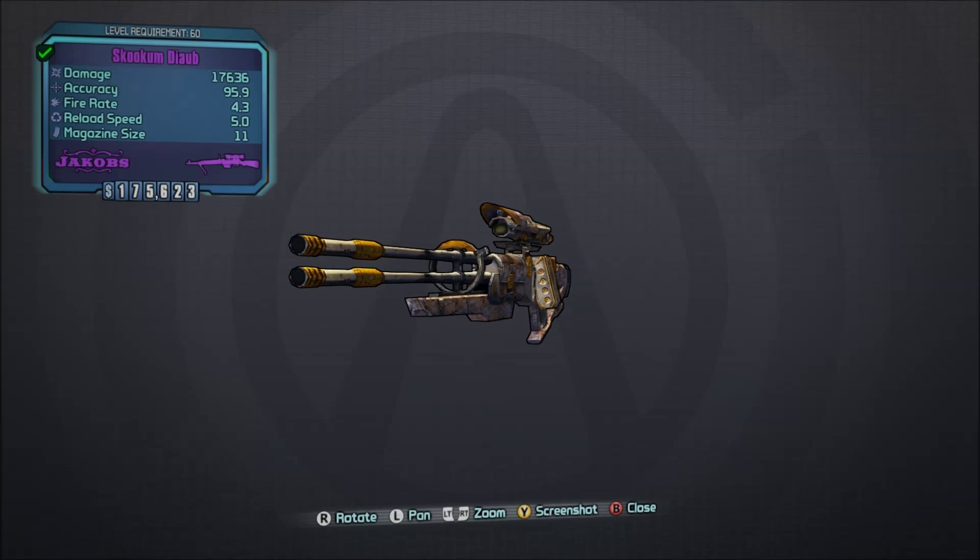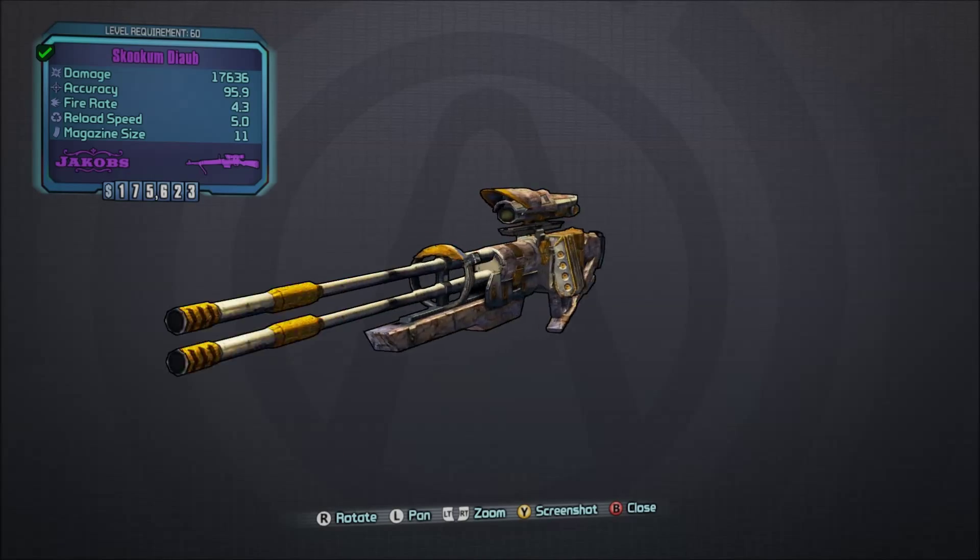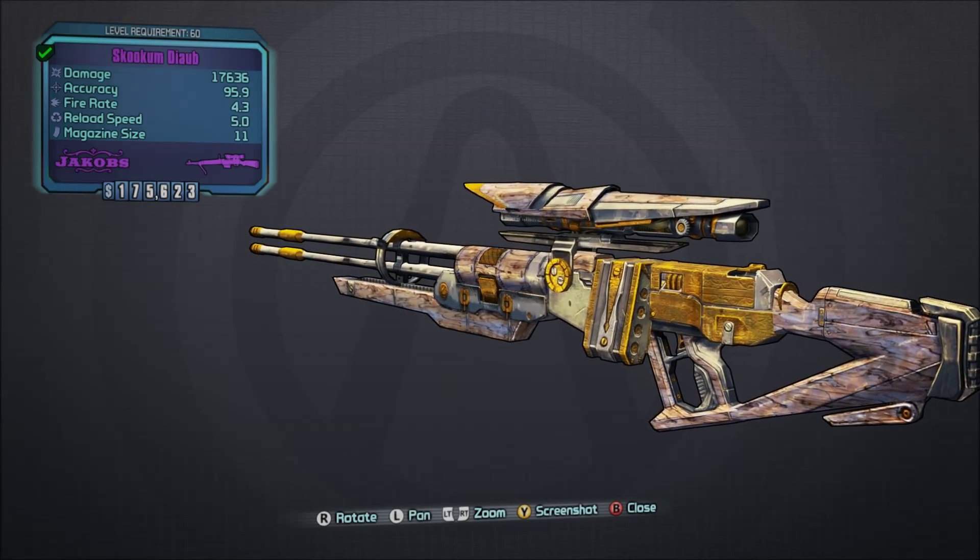In this series, we look at a lot of non-RedTex weapons in this game that are really good but nobody talks about. You can find these guns in Borderlands the Pre-Sequel as well as Borderlands 2.